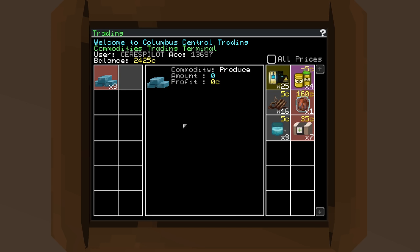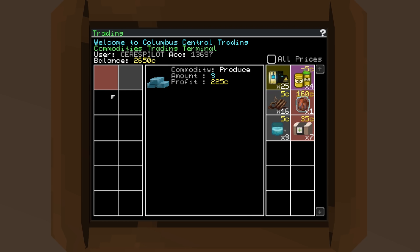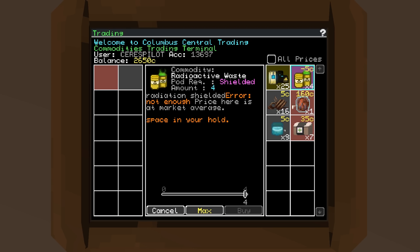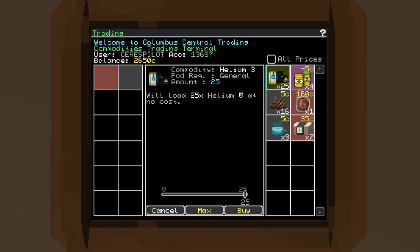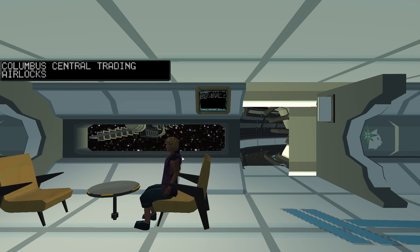I need to sell something left over from a previous mission first — there we go. This terminal allows us to buy things, so trading terminals. You've got things like scrap commodities, radioactive waste, organs — and not ones you play, ones you put in people — helium 3. So 25 units of helium 3 at no cost because it's the mission cargo. That's filled up both of my slots. We've got those, so we'll go to our ship and head off.